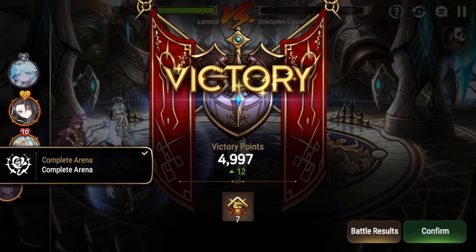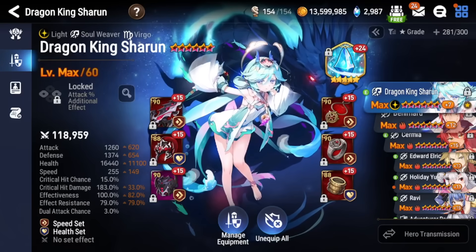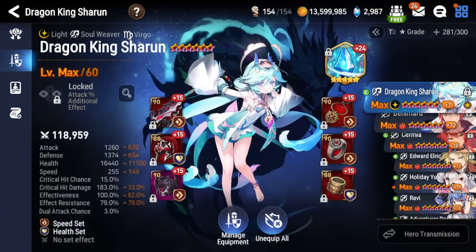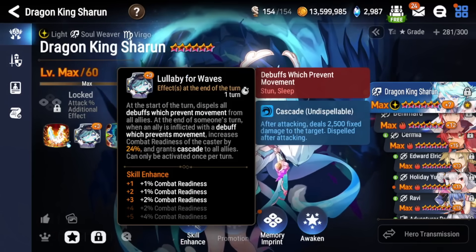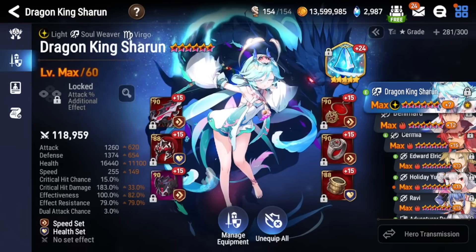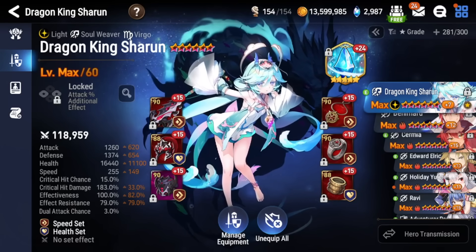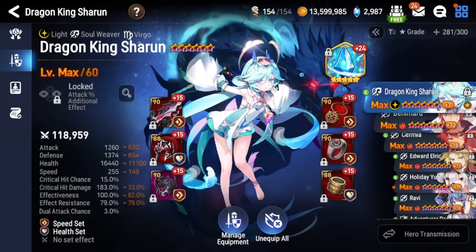Seems like a pretty good unit. I wouldn't say she's super broken, but if you can get that Cascade proc she's pretty strong, and her S3 is a very good skill. Dragon King Sharoon is a pretty fun unit — a little better than I thought. She's a good counter pick into units with a lot of CC, stuns, and sleeps. Her debuffs that prevent movement — stun and sleep — don't work with provokes like I mentioned. She's not game-changing like Abyssal Yufine, Navy Captain Landy, or Conqueror Lilias — she's a tier below those — but she's a pretty strong and fun unit. If you end up pulling her, let me know in the comments what you build her on. See you next video.